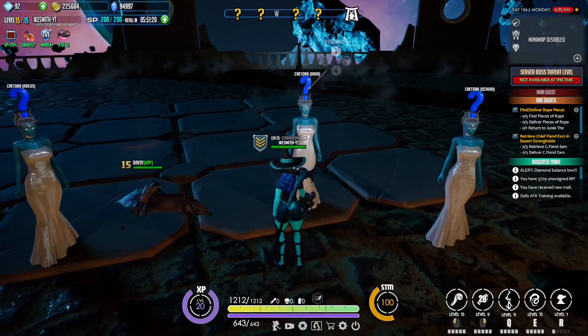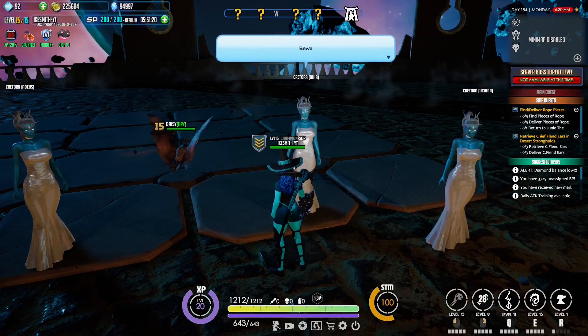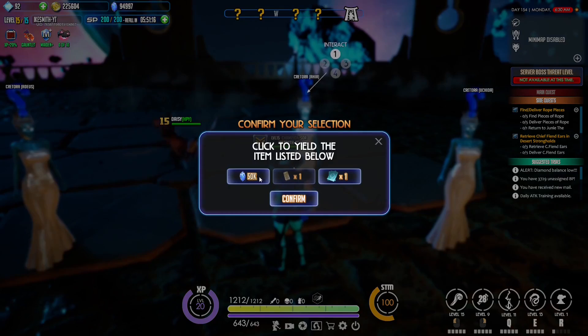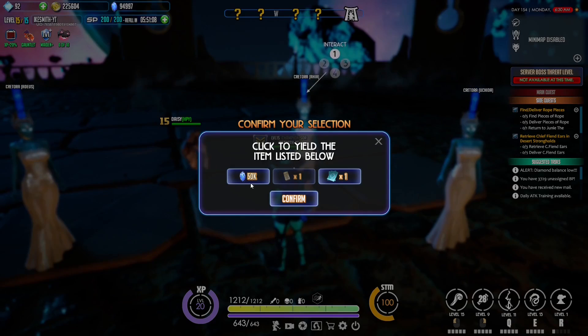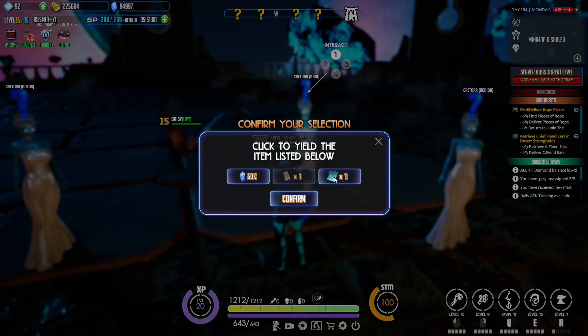Now there is a catch. Once you speak to one of these maidens and they give you the quest, after hitting accept, they're going to pop up with a window. You have to pay them to actually be able to do this quest. You have to pay them 50,000 shards, a gold bar, and an engineer plan before you can even accept the quest.